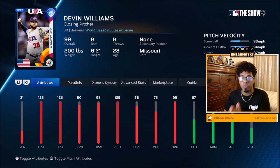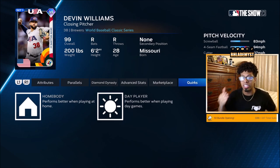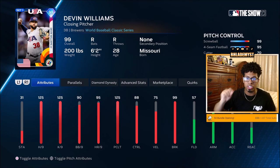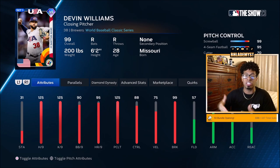Devin Williams at number 8 — 125 hit per 9, 125 pitching clutch, meaning maxed out hit per 9 regardless of whether there are runners in scoring position or not. The only unfortunate thing about Devin Williams is that he has no real beneficial quirks like stopper; if he had stopper, he would be even higher on this list. He only throws a screwball, a fastball, and a cutter. With 88 control, the lowest control is 70 on the cutter, 95 on the four-seam, and 99 on the screwball. What makes him so good is the ability to mix that screwball with the cutter — those two pitches are deadly, especially on the higher difficulties due to pitch speed differentials.